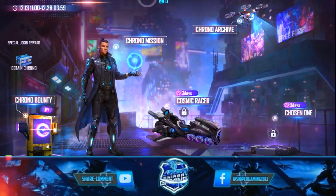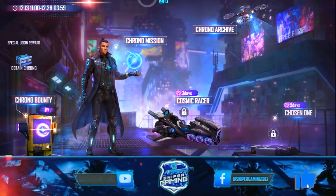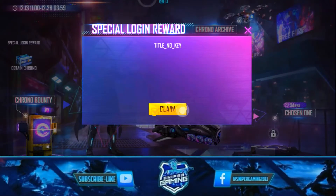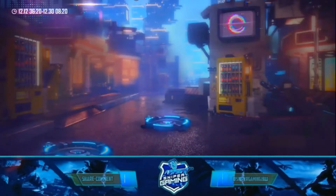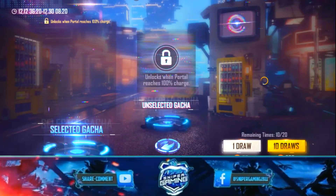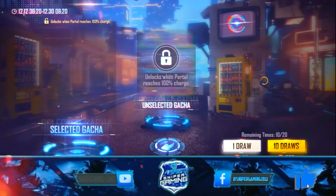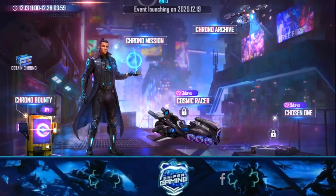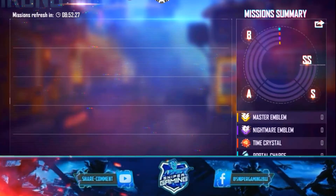The event has 3 days. There is a comic racer and there are two modes — I will show all of them. First, you can see the special login event. Below that, you will get a Corona bounty where you will get crystals from kills or missions. There is a girl color dress and a 2-2 dress option, and you will get the Corona event rewards from here.